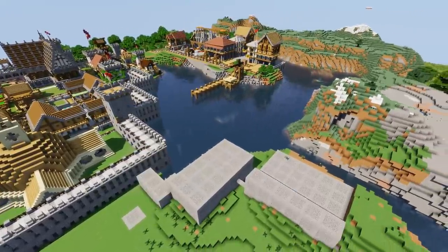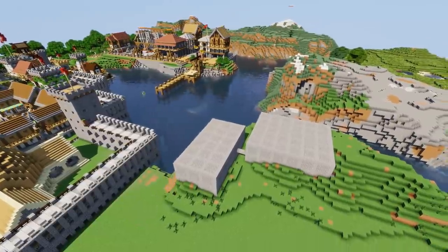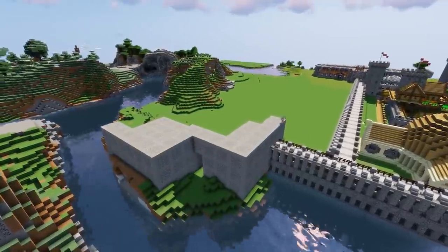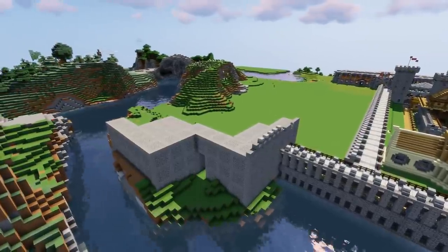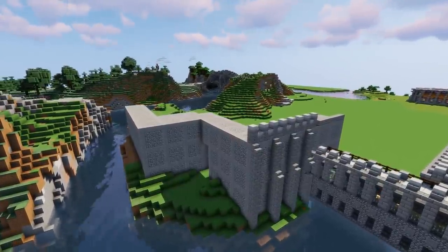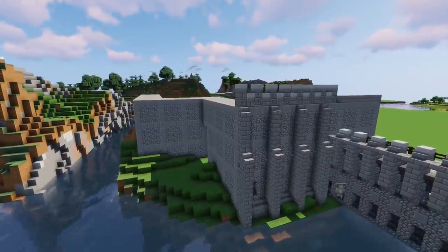Anyway, much requested - one of the most requested things is a castle, somewhere for the royal family to live. It's a kingdom, we need a king, we need a castle. So the castle is going to go right here. A king or a queen would be suitable, or maybe an emperor or an empress. This is the start of my castle.